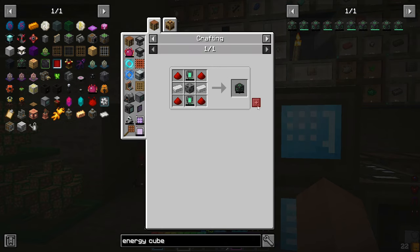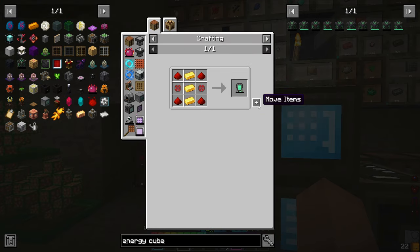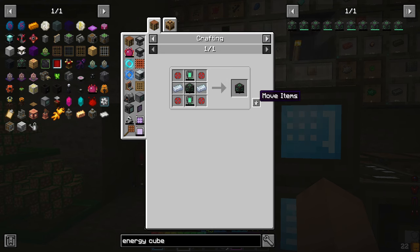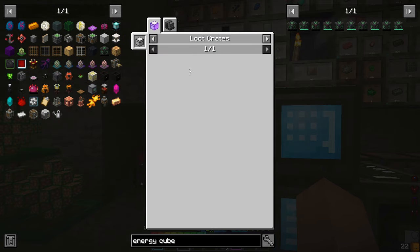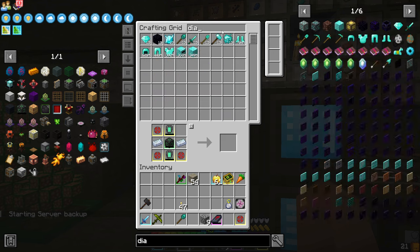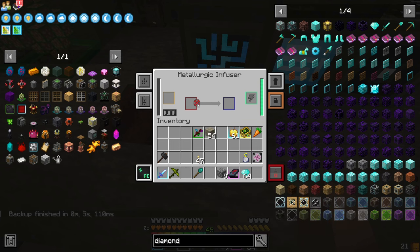Energy cube. Okay, so we already had all the stuff for that, so we can just teach that to there. Now we should be able to just request a basic energy cube, upgrade it to the advanced energy cube. And the elite requires diamond and infused alloy, so let's go diamond. I think we can put basic diamonds in here.